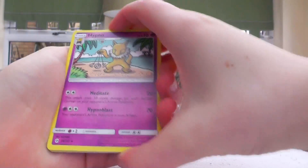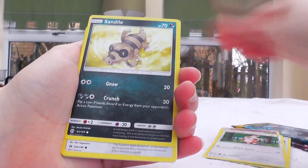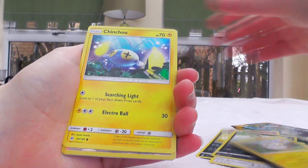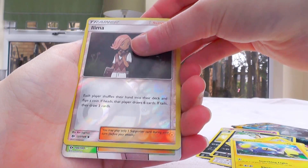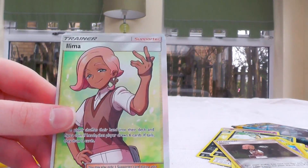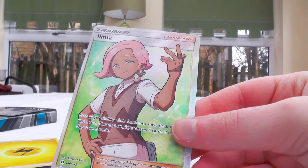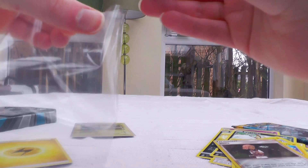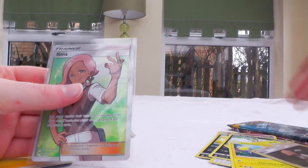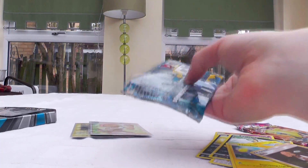One pack of Sun and Moon base. Hypno, Potion, Spinarak, Sandile, Pikipek, Carvanha, Togedemaru, Kommo-o, Illumise — and Illumise Full Art! Okay, that's a good pull. It's one I already have unfortunately, but still, that's crazy — a Illumise reverse and then an Illumise Full Art.